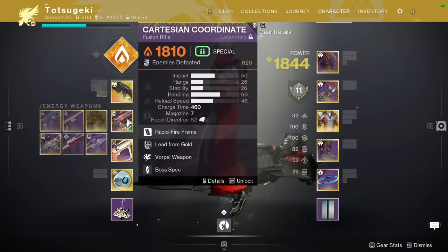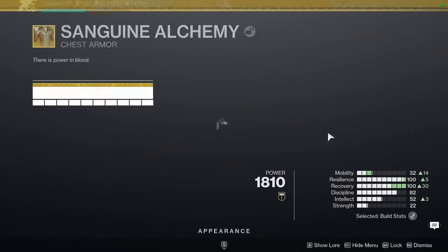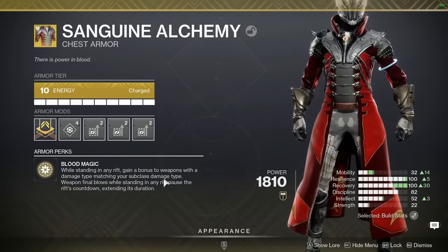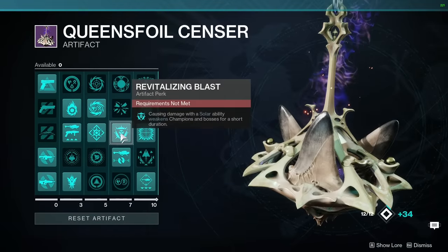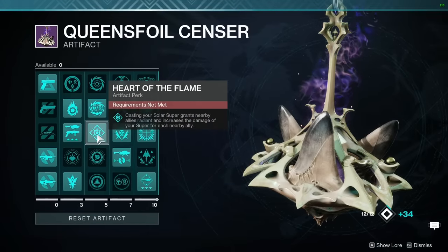If you do want to one-phase the boss, I would consider having a team composition of a Well of Radiance, a Burst Damage Super, and a class that can weaken the boss so you all do more damage. The seasonal artifact is very useful for this, providing benefits to the damage of your rocket, turning your solar abilities into a form of weaken, and empowering the super damage of your teammates.